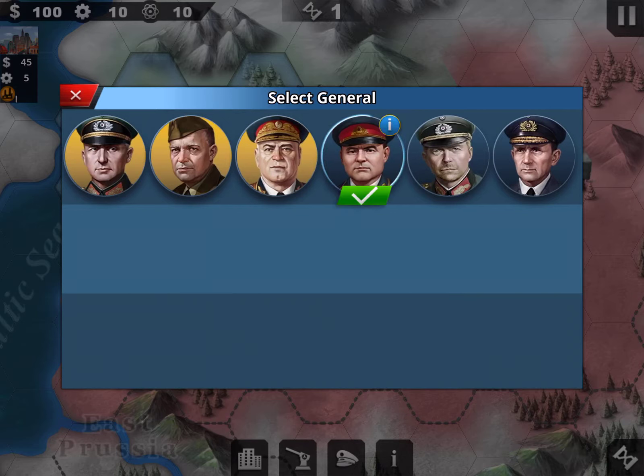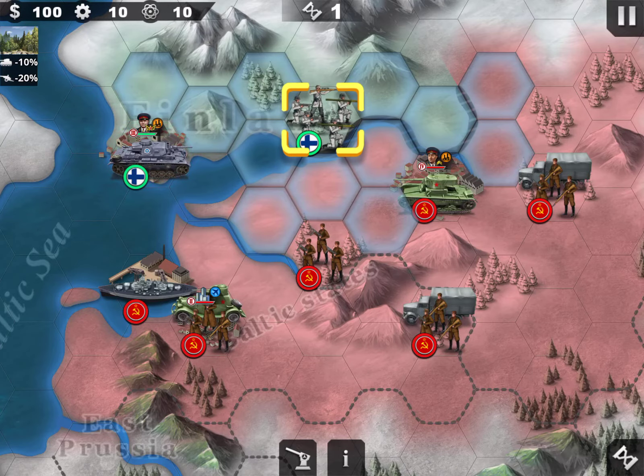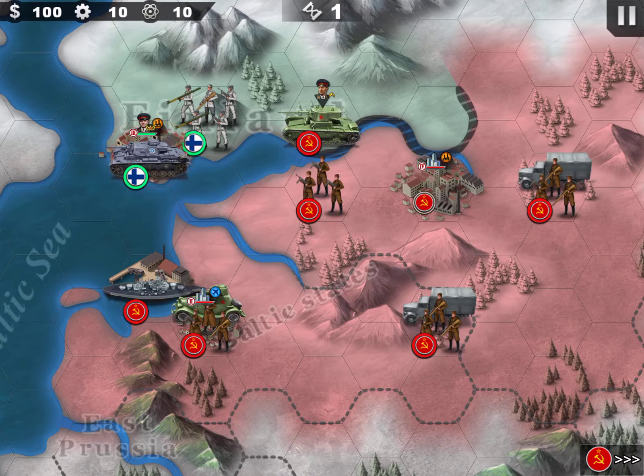To demonstrate, I won't put my best general — those are in my standard good area. I'll put my worst one, Vatutin, who is silver level, and just leave him in the city for now. The other infantry I'll hold here as well to limit direct contact with the city.